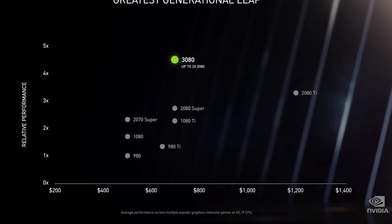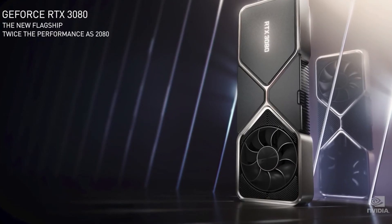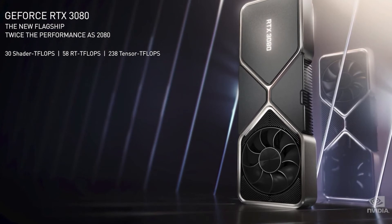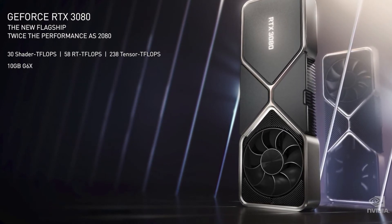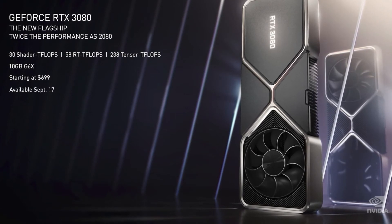The 3080 is faster than the 2080 Ti. The 3080 is twice the performance of the 2080 at the same price. Ampere is the biggest generational leap we've ever had. Powered by Ampere — our second-generation RTX GPU architecture — with incredible shader processing, RT ray tracing cores, and tensor cores for AI. 10 gigabytes of G6X, twice the processing power of 2080, and at the same price, starting at $699. Available September 17th.